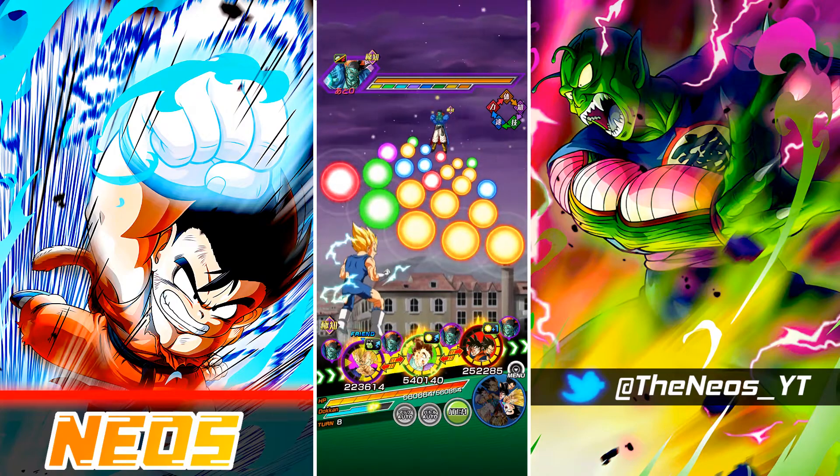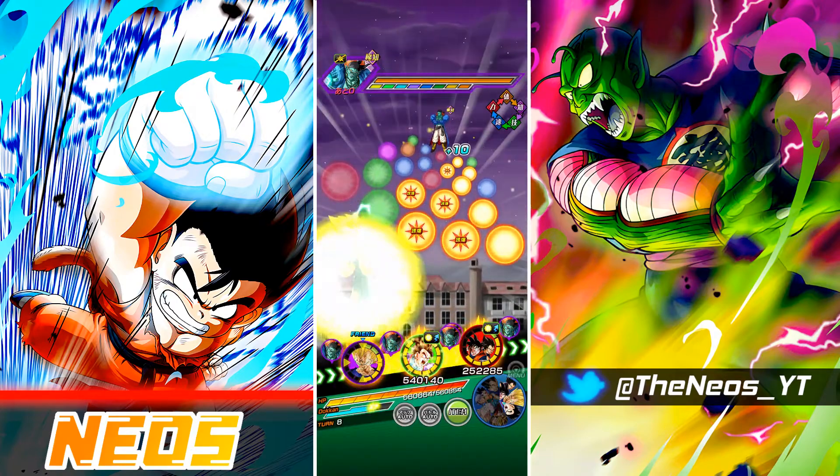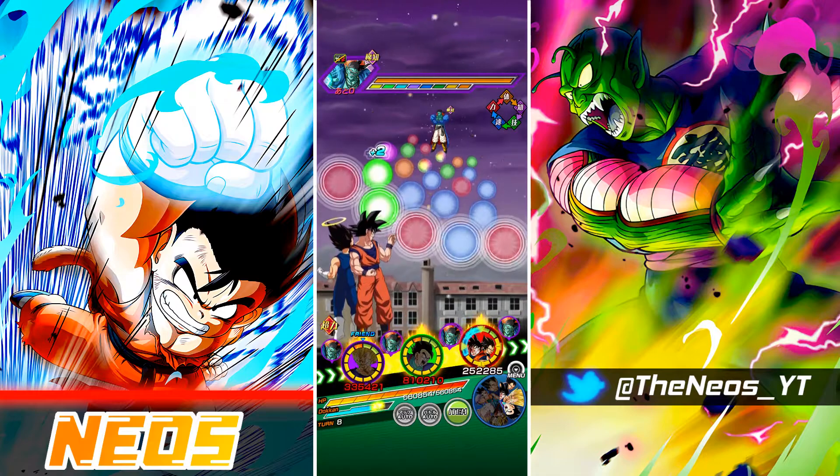Actually, we'll do this because then we'll get the Saiyan Lineage Active from STR Vegito. That's fine. This is going pretty well so far. I want to save those AGL ki spheres for Trunks and Goten.